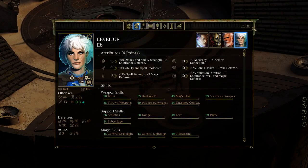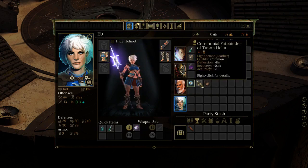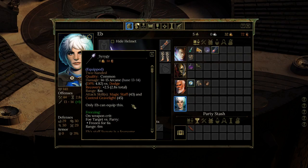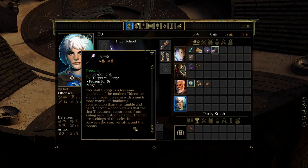Now she has some points established. Looking at her equipment: she's not wearing much right now, probably should put some light cloth equipment on her. Her weapon — the Sizzigi — is a two-handed common weapon that does arcane damage; attack is based on magic staff and control grave light stats. Only Ebb can equip it. It has a Freezing proc: on weapon crit, the enemy is frozen for six seconds.